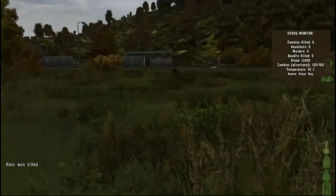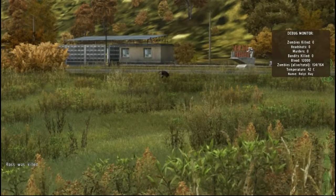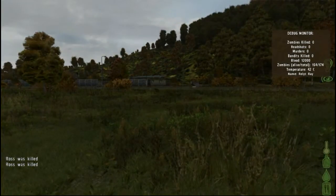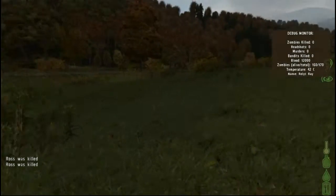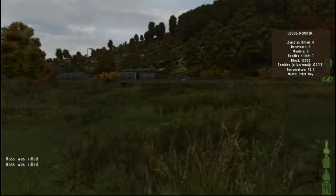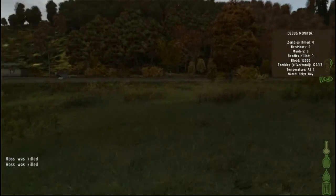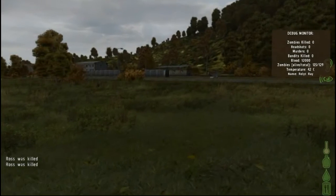Okay so there's a zombie in front of me. I don't know if he really sees me or if he's just wandering aimlessly. Hopefully he doesn't see me because that'd be a tragedy at this point, especially since I have no gun, no ammo. So let's kind of slowly walk around to the side here — don't pay no attention to me, you know?